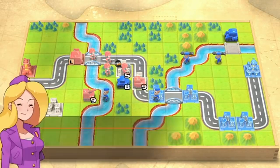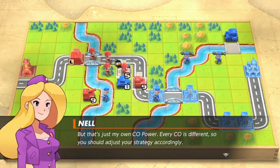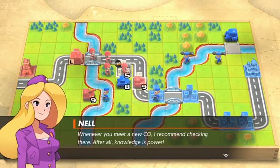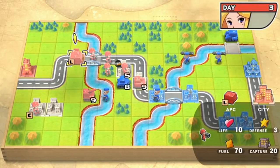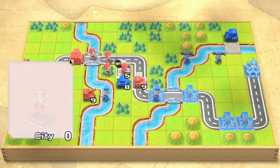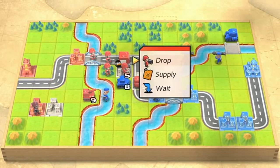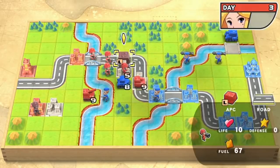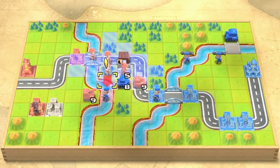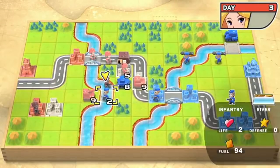Every CO is different. Even Olaf has a really good CO power. Olaf's CO power actually allows him to make it snow, which changes the battlefield. His units aren't affected — their mobility and range aren't affected by snow — but your units are. So you really want to try and avoid that.